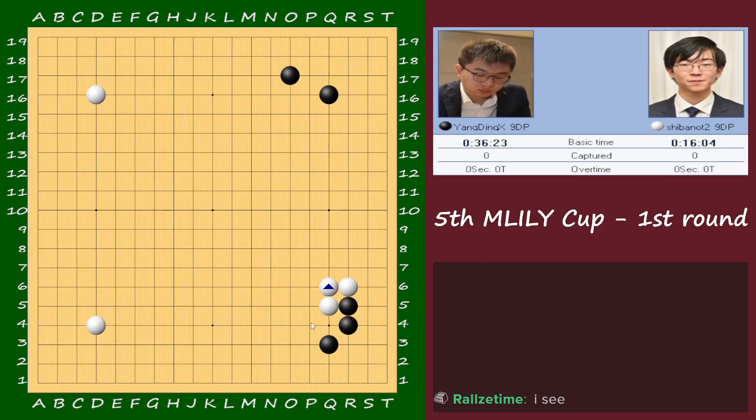We get this connect-extend-extend here, okay, so it's time to play one of the corner approaches. One corner on the left — okay, so he's playing here. Why is he doing this? Black played here, white here — okay, surprise. Is it really okay? This is here. I think what we expect from black is to play here.